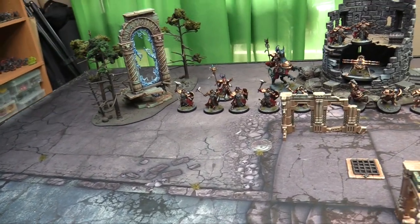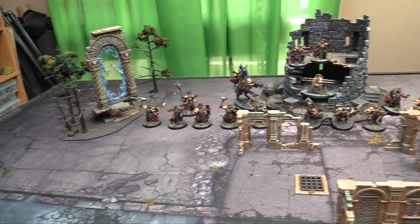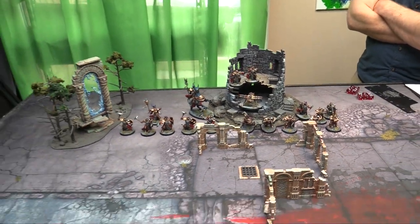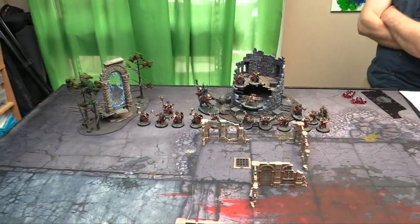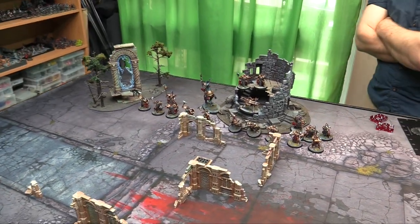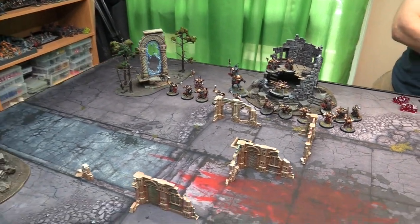Across from them: Team Sequitors with their Great Mace, the Knight Incantor, the Lord Arcanum, the unit of Liberators, the Sequitors behind, and then in the building with their awesome ballista is the Celestar Ballista. Alright, so we're rolling for first turn — let's see who's going first. Two, four.